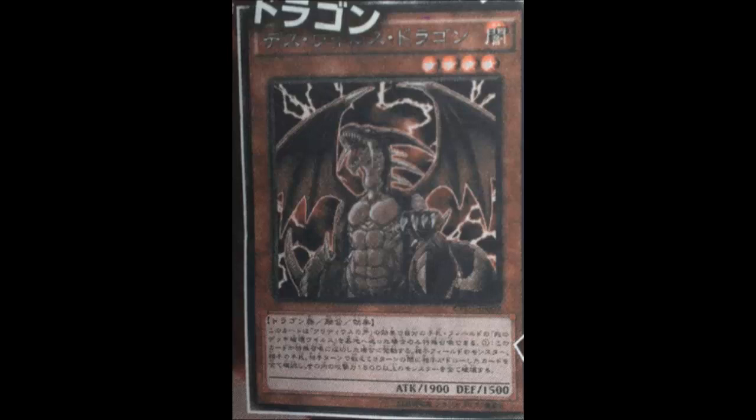Doom Virus Dragon is a Dark Dragon Fusion Effect Monster, Level 4, 1900 ATK and 1500 DEF — not the best stats, but its effect is pretty powerful. It's Special Summoned with Fang of Critias by sending Crush Card Virus from your hand or field. When summoned this way, you check your opponent's hand, all monsters they control, and all cards they draw until the end of your opponent's third turn — destroying all monsters with 1500 or more ATK. It essentially has the original Crush Card effect.